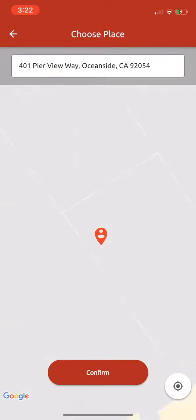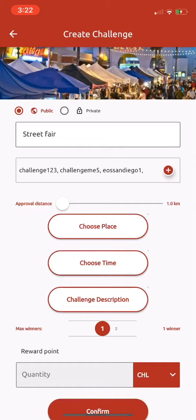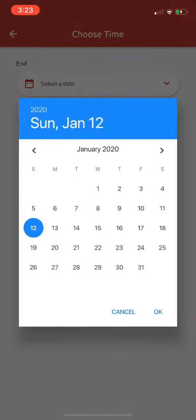So once people go to that location, the tokens will get unlocked as long as they go within the certain time period that I select. Next, I have to pick that time period — Street Fair is on Thursdays, so I'll go ahead and hit next Thursday.